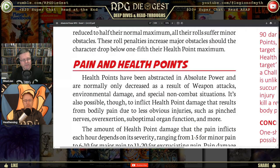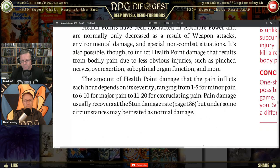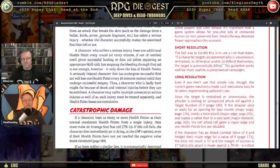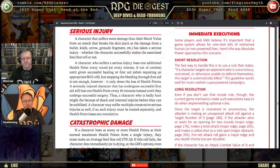Health points are abstract in Absolute Power and normally decreased by weapon attacks and environmental damage. It's also possible to inflict health point damage resulting from bodily pain due to less obvious injuries — pinched nerves, exertion, suboptimal organ function. The amount of health point damage that pain inflicts each hour depends on severity ranging from one to five for minor pain, six to ten for moderate, and eleven to twenty-four for excruciating pain.